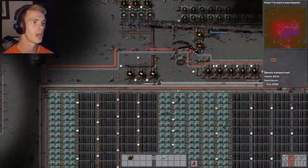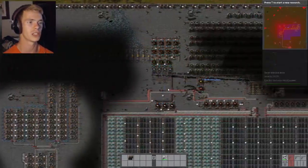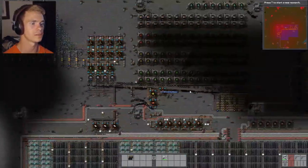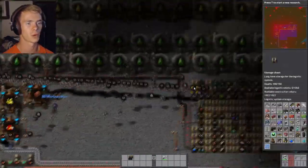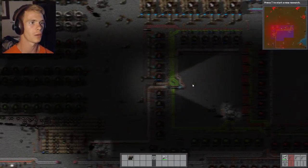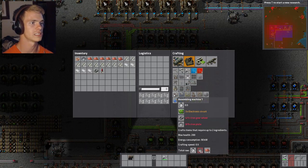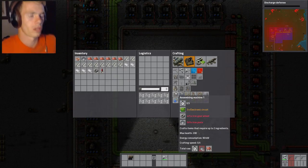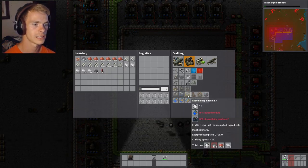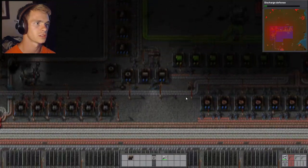Are things being attacked down there? Anyways, nonetheless, what we're trying to do — what we've been trying to do — is use these logistics systems to make more stuff. I'd like to make an Assembly Machine 3 runner. I guess I need to make Assembly Machine 3s to start.